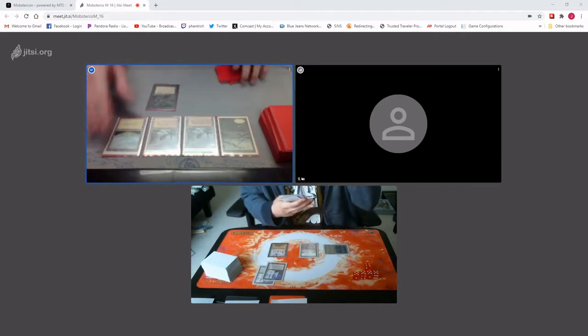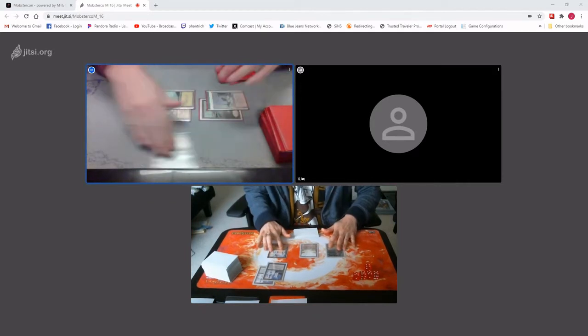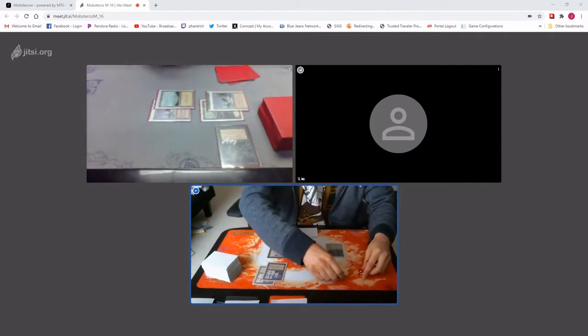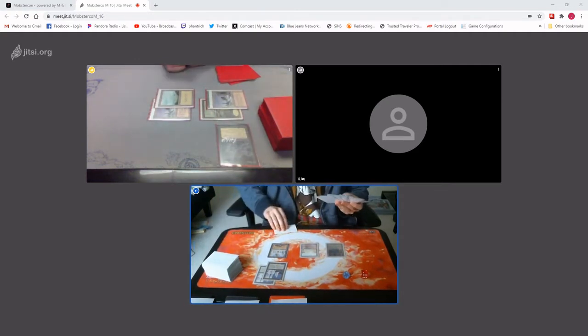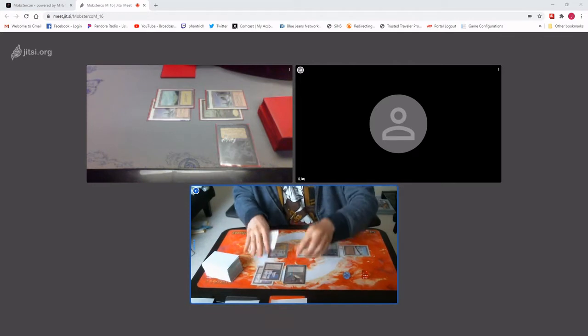Go ahead. End step, Library. Untap. Game eight. Go to 32. Let's see. Three. Yeah. Two. Draw for turn. Play a Tiger. Play a Tiger.